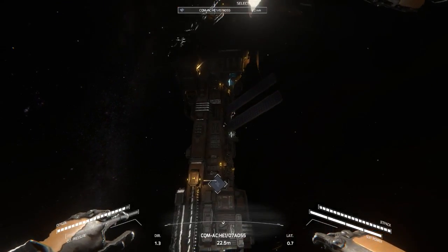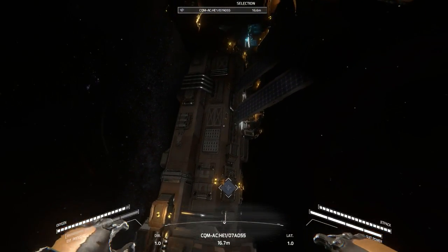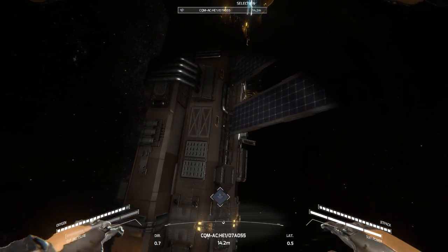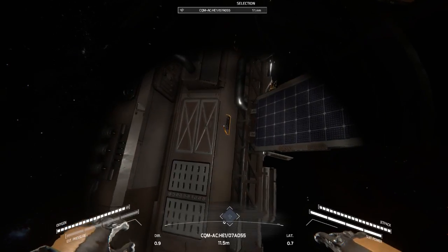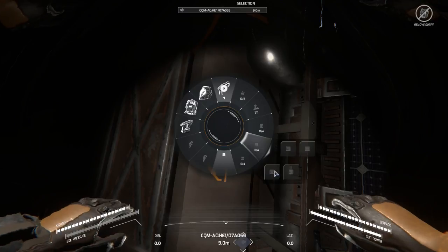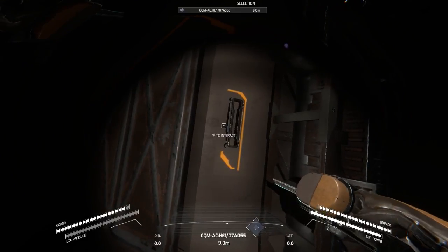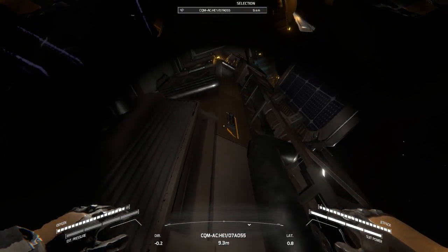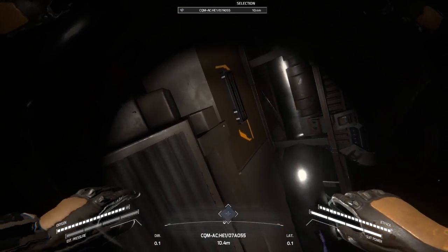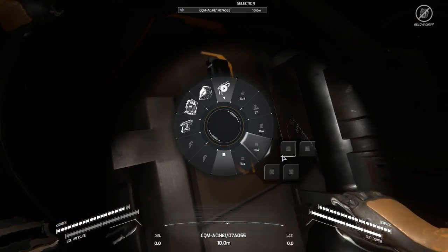Hey everybody, it's BC here, welcome to another episode of Hellion. After last episode I was going around doing some repairs - I found out where I was supposed to put these catalysts in the solar panels. You can see the slots right here down by the hinges; I completely missed it. There we go, one catalyst in, and I think this brings it up 50%, so we'll go from 75 to about 110-120.